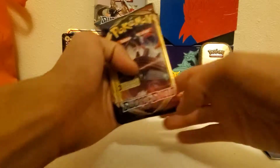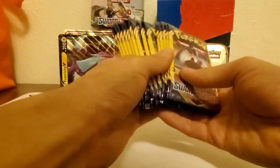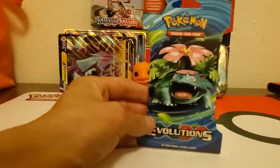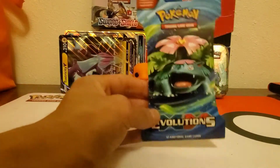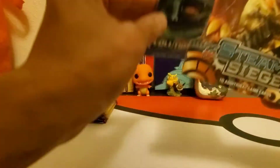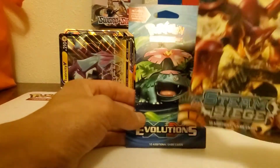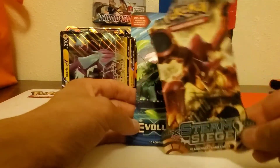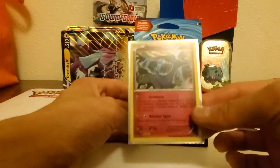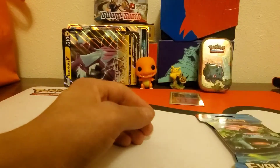Today we got some Sword and Shield Dollar Tree booster packs - I grabbed a stack of them, there's 14 right here. Then we'll be opening up this Evolution booster pack. My wife got these - I told her to get Sword and Shield at the store and she ended up getting some of these at Fred Meyer's. I opened some off-camera and pulled the Exeggcute holographic out of Steam Siege, but I'm not a big fan of Steam Siege. So we'll open up the Evolutions first.